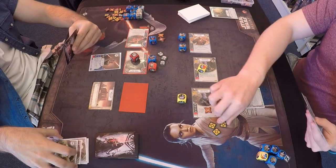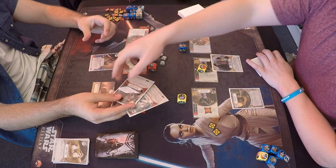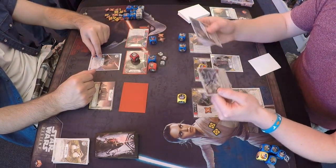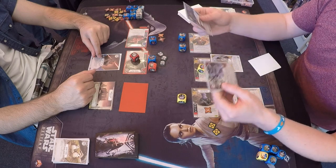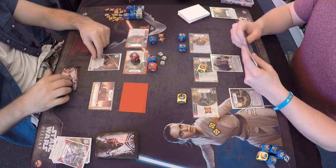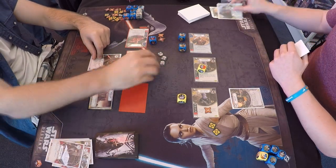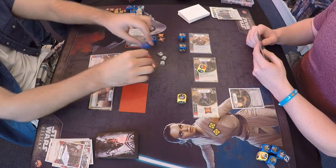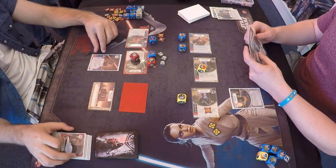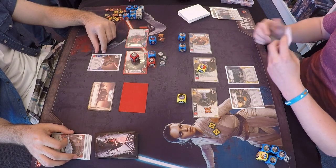Plo Koon is on a resource. The card is Scruffy Looking Nerf-Herder — I thought it was Diplomatic Protection — so you want to have a look because Grievous's events are really powerful, things like Well Armed and Mod Modification. Scruffy Looking Nerf-Herder is really good in the mill matchup because it removes a card from your own hand of your choice, so if you're worried about an event or upgrade coming out it's great.